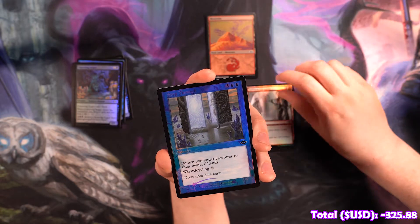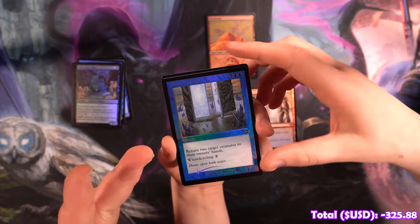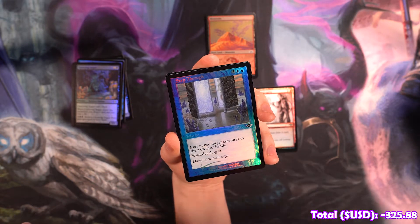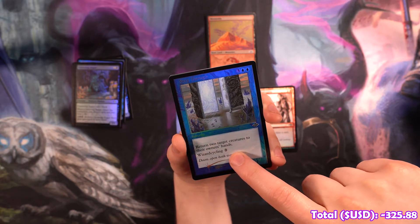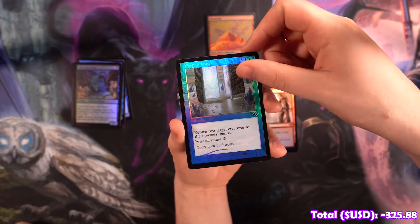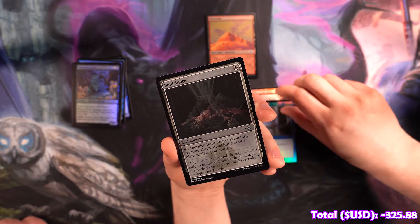Faithless Salvaging. We got a Step Through folder — this card looks like it should be expensive just from the art. You're like, dude, this is a timeshifted card. But then you read it and it's called Wizard Cycling, which is pretty dope. That's pretty cool — it can go in my wizard Commander deck.